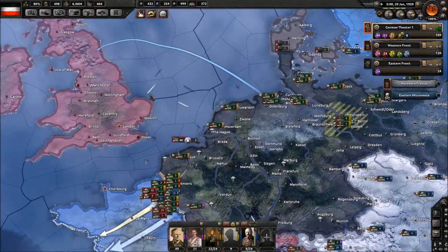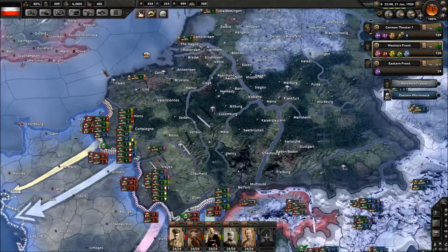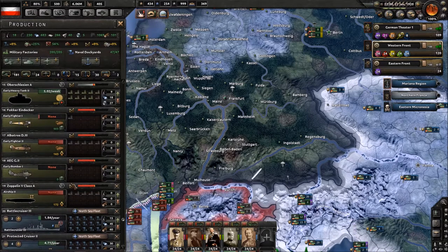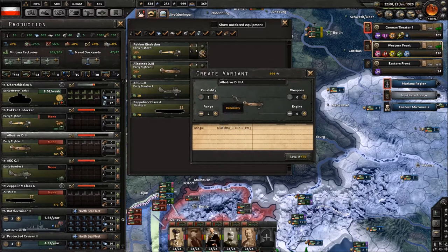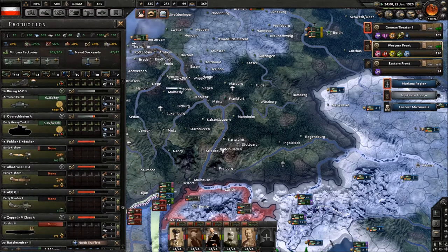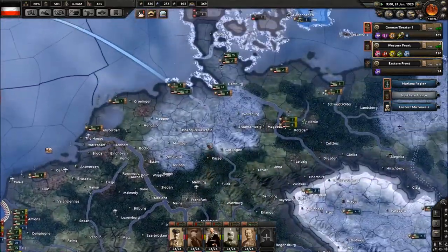We got some more Marines so we're gonna train those up and maybe invade the United Kingdom, because all kinds of divisions got pumped into the Western Front and that is a problem. We have a lot of air experience, so let's make the Albatross — pretty good, about three all around, reliability at five, up the engine range to max. Let's decommission this one and re-up to that one. The game's moving slowly now — hitting some performance issues.